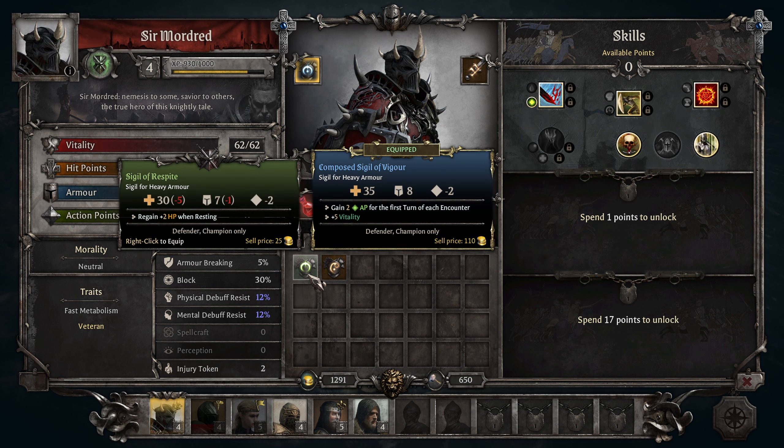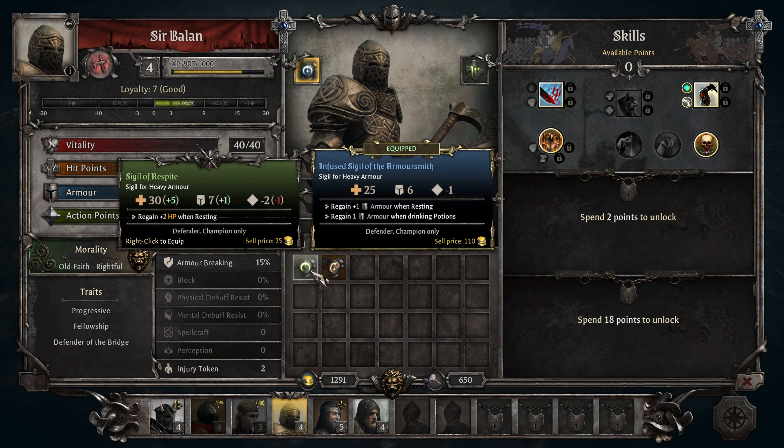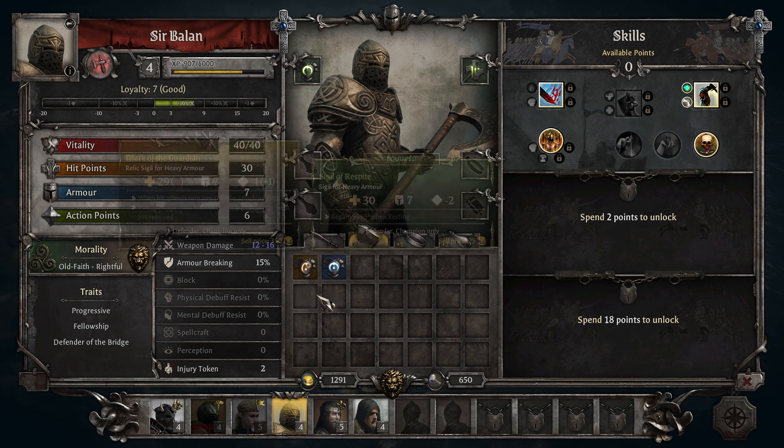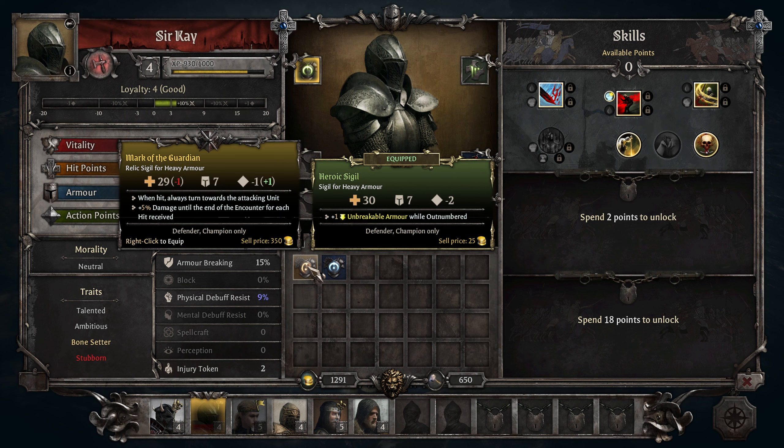What else do we have? We have some new armor. Sigil of Respite — that's 30. It's not for you, but maybe for you. Regain two HP when resting and it's much stronger. You can't wear that and you can't wear those. When hit, always turn towards attacking units — 5% damage until the end of the encounter. It's one less, but you can see the sell price — it's worth so much, so it's quite good.